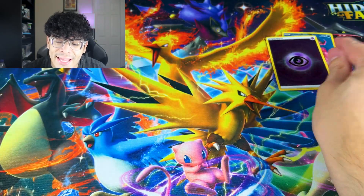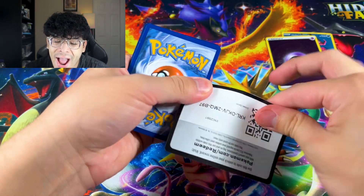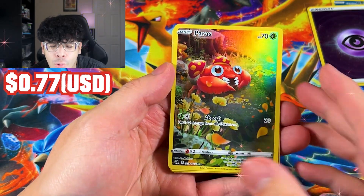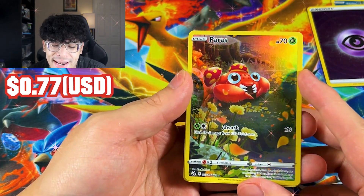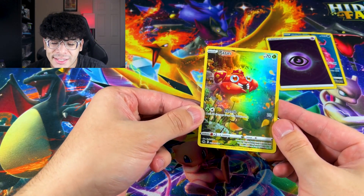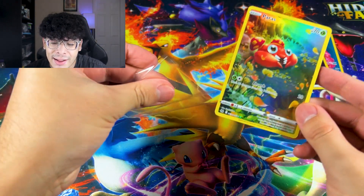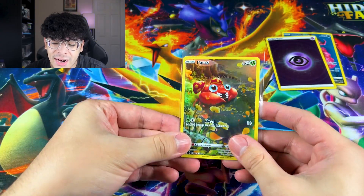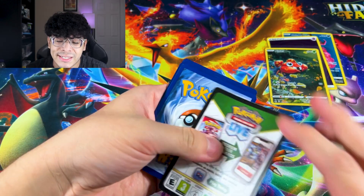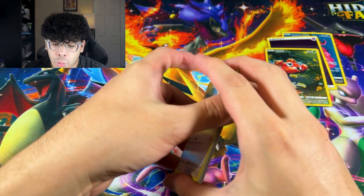We got something — we got the Paris Galarian Gallery! Check that out, our first hit is the Paris, and look at that rainbow shine on that card. That's actually really nice, I'm not going to lie. So let's sleeve that up. Our first hit is an innocent Paris right there. It's not looking so good for this tin — we need to get some sort of V-Star or V-Max from the Galarian Gallery.